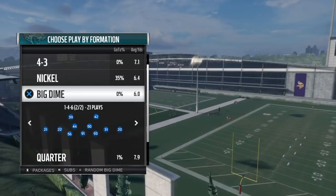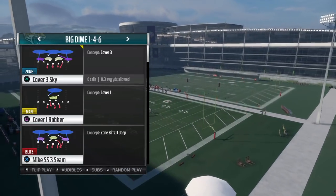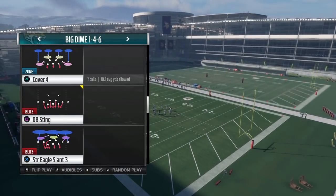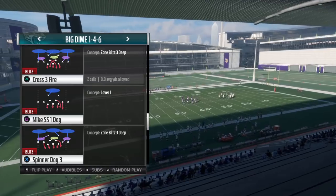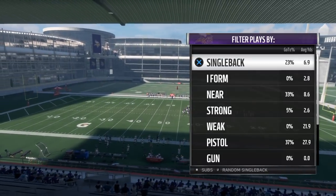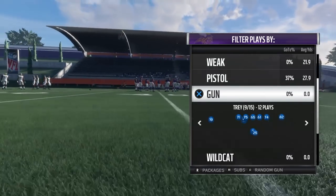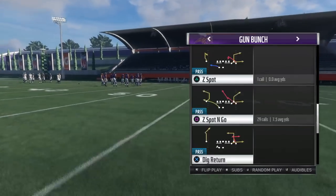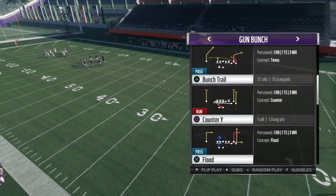We're going to get into this video. I went into the new angle of the Patriots playbook. We're going up against a pretty effective blitz called Cross Three Five Big Down One Four Six. I got this blitz from the Madden Challenge — most of the pro players in that challenge were running the same blitz, and it was very, very effective.